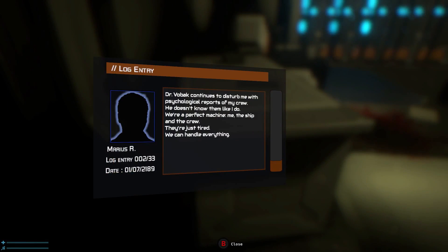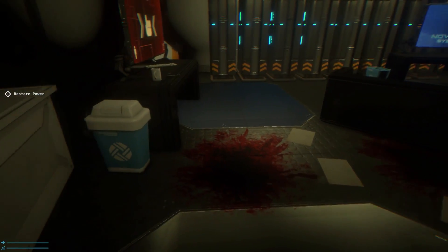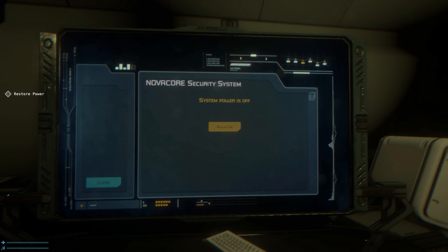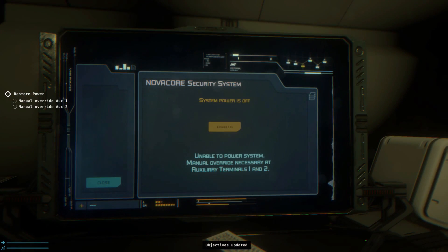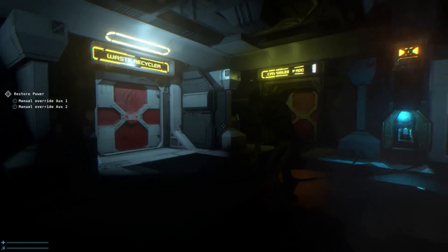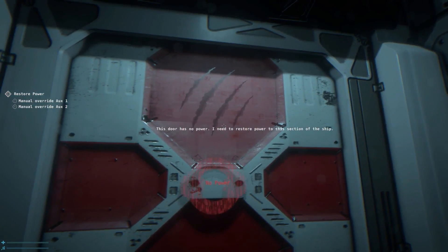So that actually works out as our save. Great — so we have a save now. That's good. As soon as this thing decides to come to life and kill me, we know where to start from. Let's come into the creepier room here with the writing and blood all over the walls now. 'We are all dead.' Comforting to read. 'Crawling in my mind.' To be honest, it's a lot better than crawling in the skin, you know? You get the whole Linkin Park thing happening here. Marius R.: 'Dr. Volbeck continues to disturb me with the psychological reports of my crew. He doesn't know them like I do. We're a perfect machine — me, the ship, and the crew. They're just tired. We can handle everything.' Seems like you handled it quite well. Running into walls with blood and claw marks in the door — it's never good.